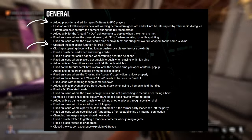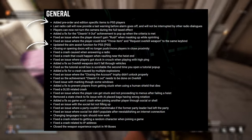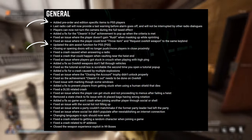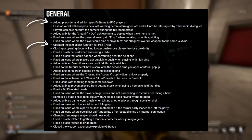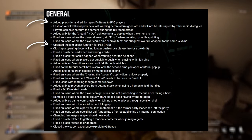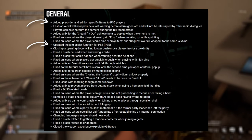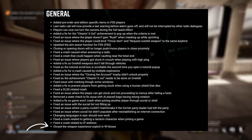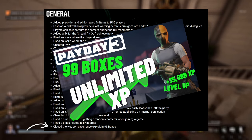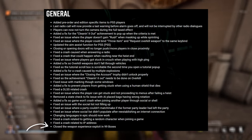They've also updated the aim assist for PS5 players — I had seen a few Reddit posts about how bad that was. I'm personally on PC, so I've not witnessed any of these things, but if you are a PS5 player, make sure you get the update and drop a comment to confirm these changes have been made. And a big one is that they've closed the weapon experience exploit in 99 boxes. One of my first videos on the game was how to use that exploit, so it's probably about time they fixed it.